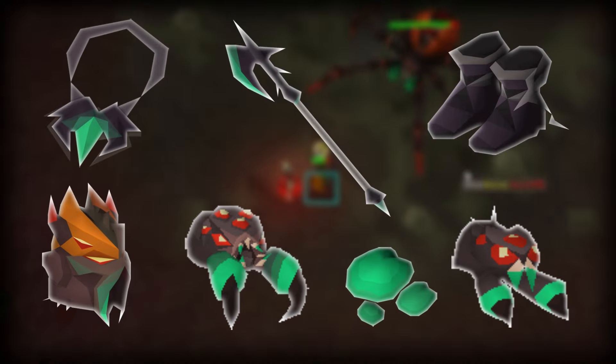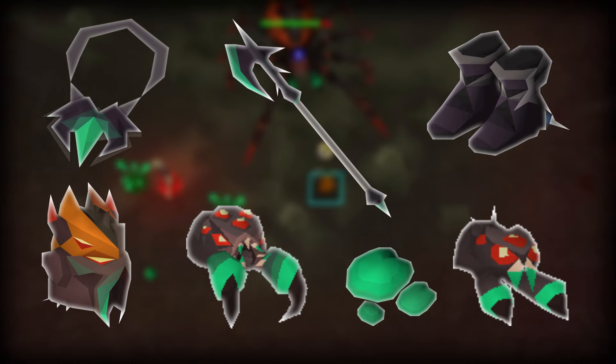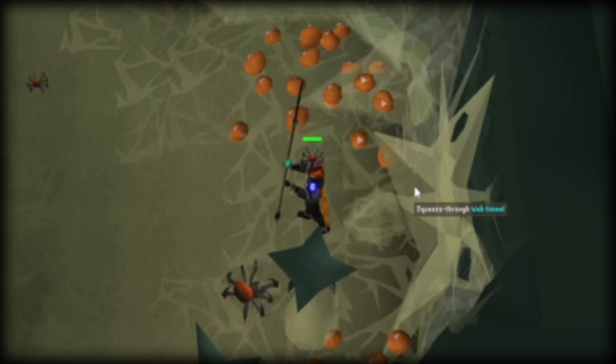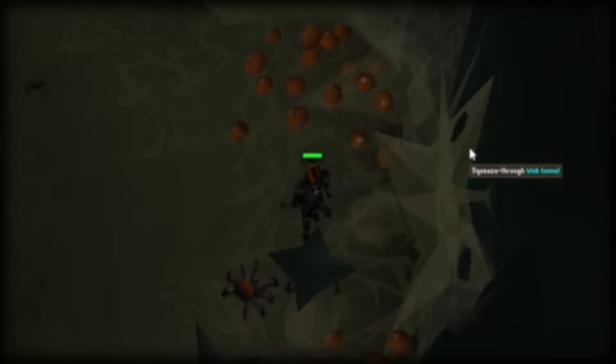Once you have all of those items equipped and your pet is following you, you will then make your way to the Mauritania Spider Cave. First, while being afflicted by Venom, squeeze through the web tunnel to the east upon entering the Spider Cave.